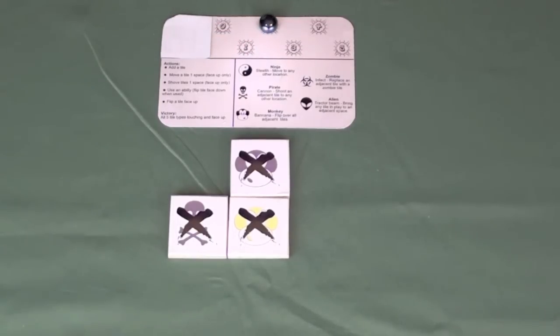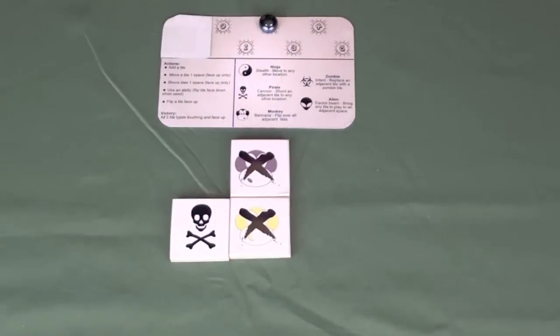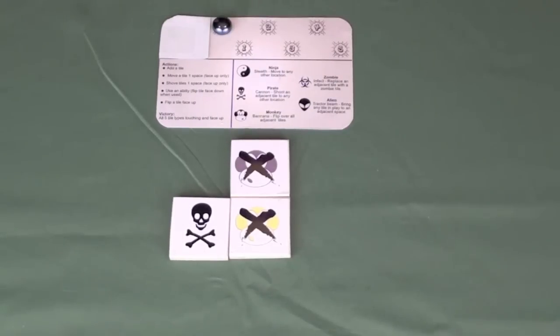The final option on your turn is to flip one of your tiles face up — for example, you could simply flip up your pirate and count that as an action. The game goes on, and each turn players may take either one or two actions depending on what they choose, until each player has used all five of their actions, at which point you go to a new round and the start player changes.